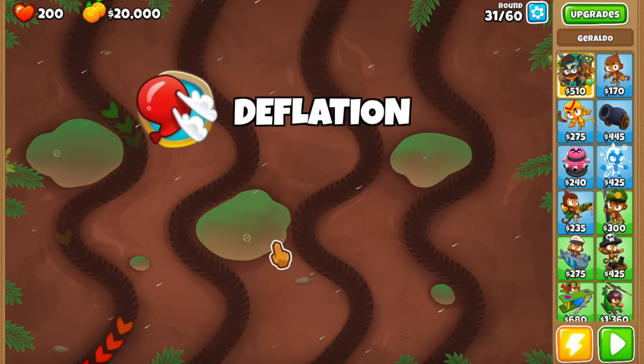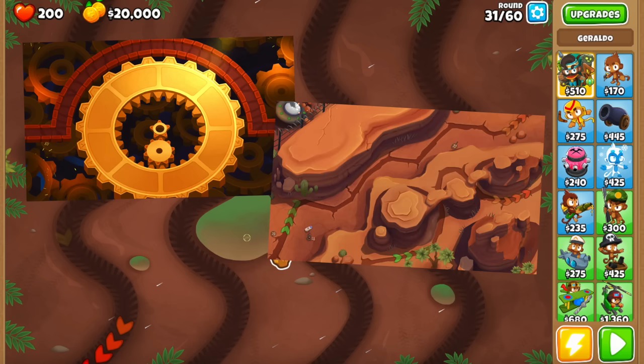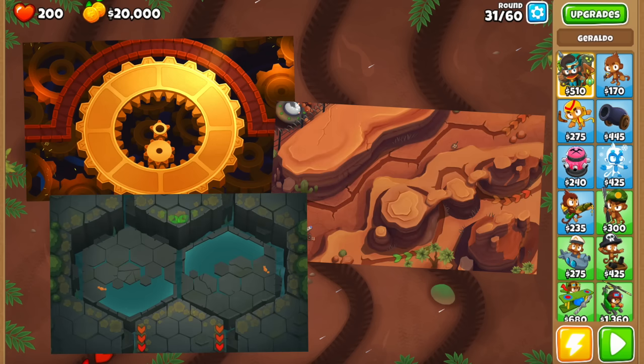We're playing on Muddy Puddles on Deflation, which is an expert map. If you don't have expert maps unlocked, you can play on an advanced map, but keep in mind it's going to be a little bit less XP.